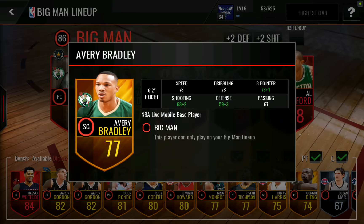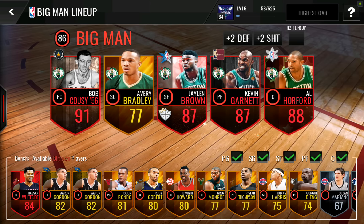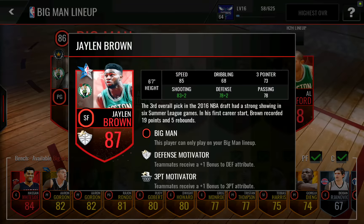Then we have Avery Bradley, really our only gold player, because there are very few lineups where you can have everybody on the same team in the same lineup and fill all five positions. 4k players is pretty close to the max amount of elite players you could have all in one lineup unless you were doing something like the Warriors. And then we've got Rising Star Jalen Brown right here — pretty solid stats. He gives us a plus 1 defensive attribute bonus and a plus 1 three-point bonus, which is always great.